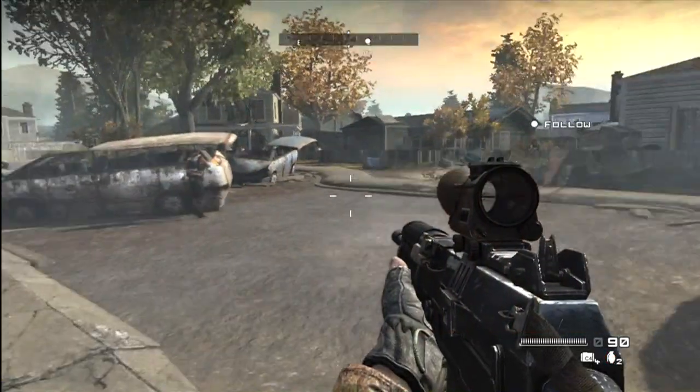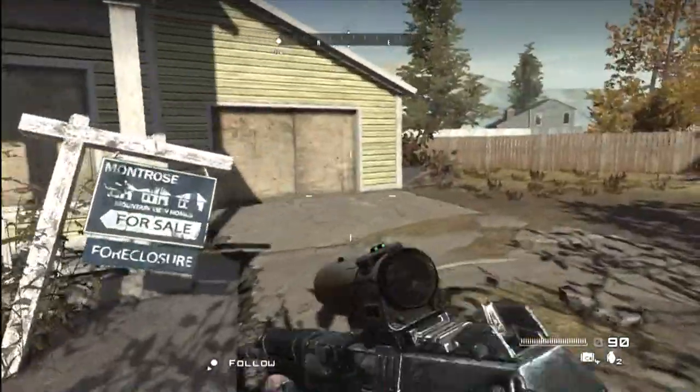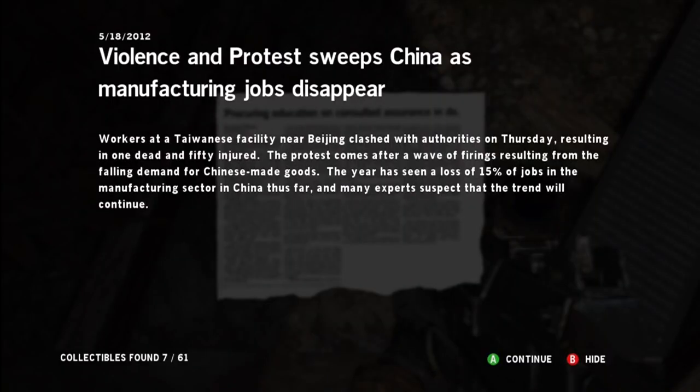Number six and seven are in this little residential area here. You're going to see the yellow house to your left. You're going to go past it, and on a little dirt pile — I'll call it — is the news pickup beside the garage.